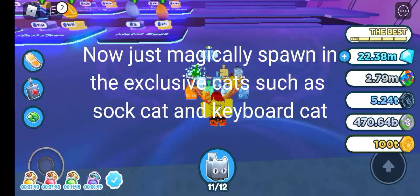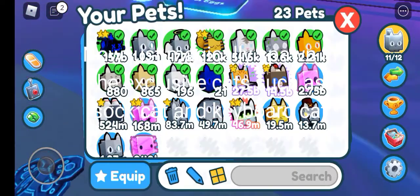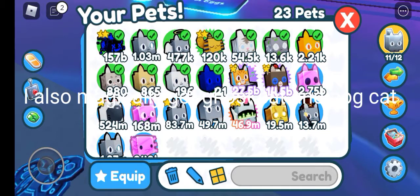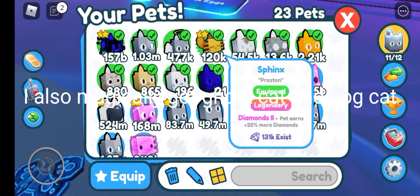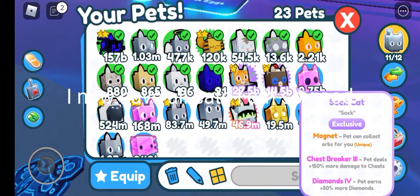Now just magically spawn the exclusive pets such as soft cats and humor. I also magically got ghost cats and posits. I now have all cats — I am so good.